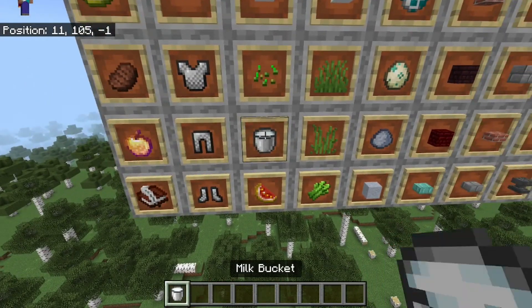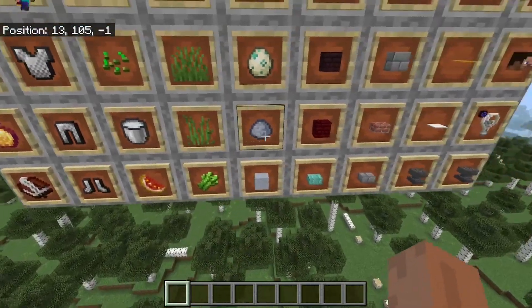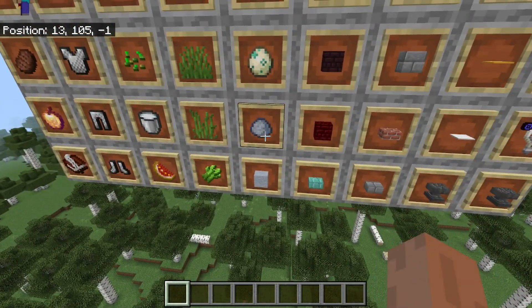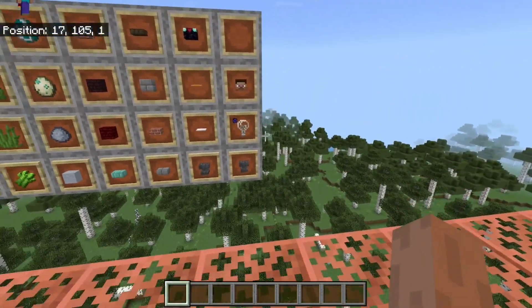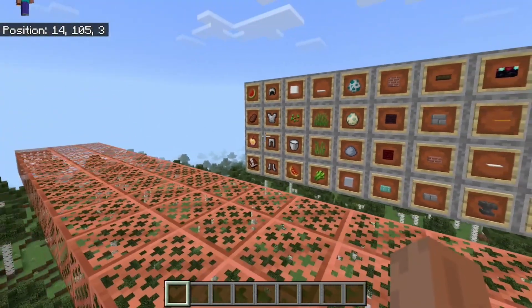Say for a milk bucket — now it's actually called a milk bucket inside of Bedrock. Say for clay balls — it's actually called clay balls. A whole bunch of items like that have been completely renamed to match Java Edition's naming system.